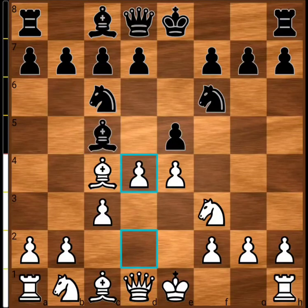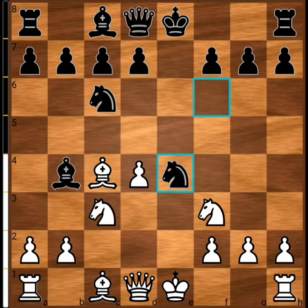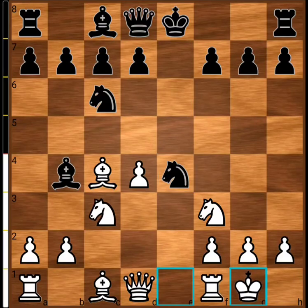Going with the bishop back is not a good idea. The other move is e takes d4, c takes d4, bishop to b4 check, knight to c3, then knight takes e4, and then white castles. These are all very standard moves.